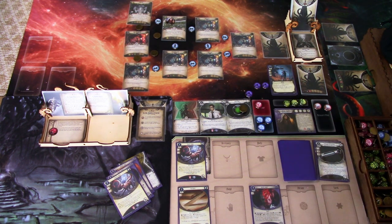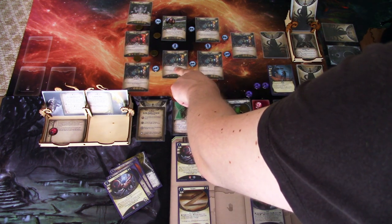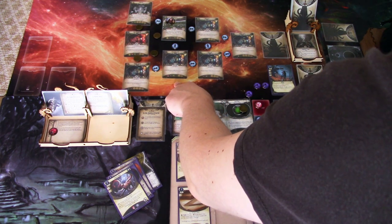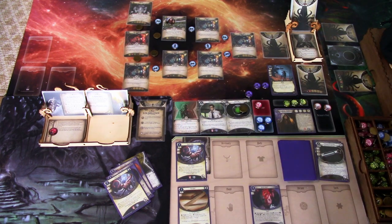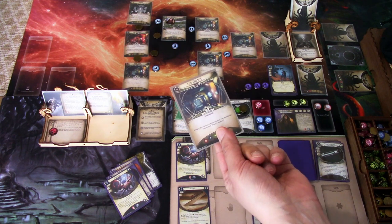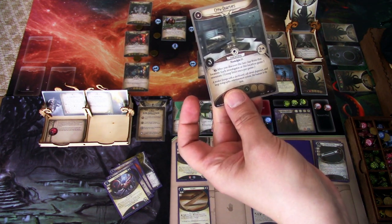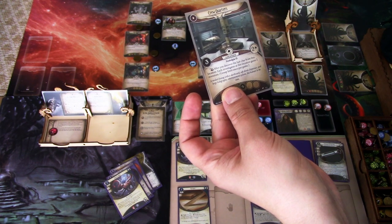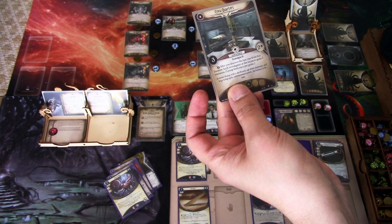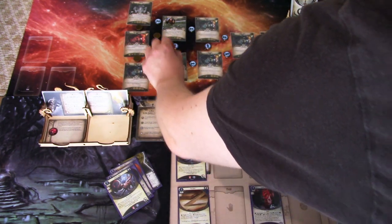We had to spend one clue to scan. Now we need to go to the engine room or crew quarters. We'll go to crew quarters next round. Crew quarters has three shroud and two clues. After you discover the last clue from this location while investigated there, you can gain two resources — limit once per game.